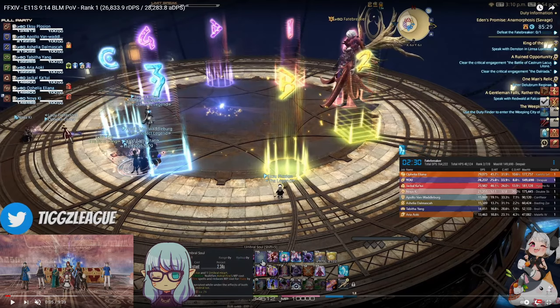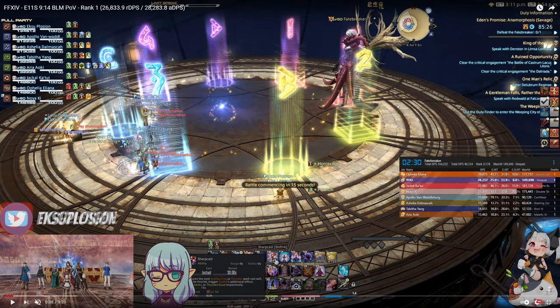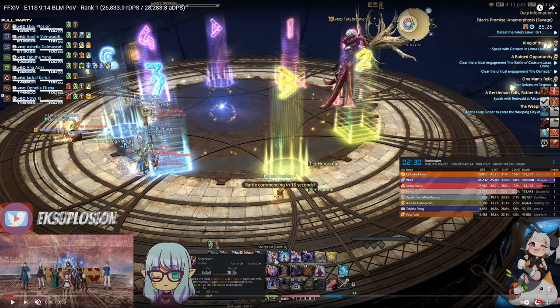The first thing you'll probably notice is my starting position. I'm starting east, away from the team, and this is for right after the first elemental break mechanic, so that I'm perpendicular to my team and less likely to bait the bird strike.